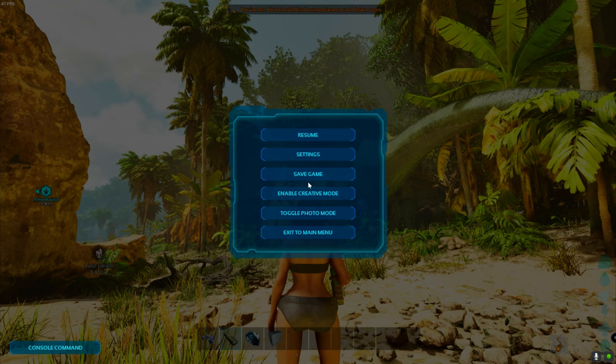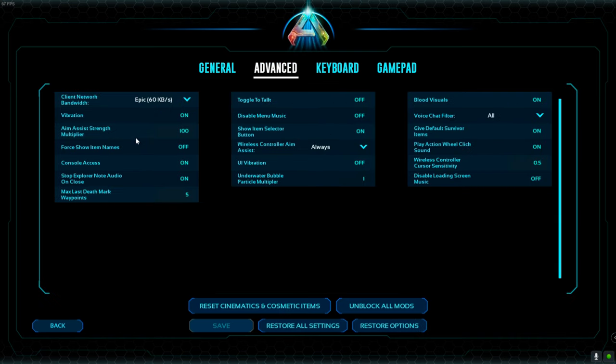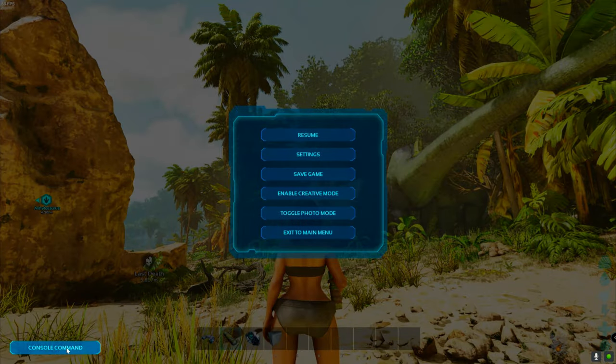Press Escape, then go to Settings. On the top you will see Advanced — click that. You want to press Console Access and have this enabled. Then press Save and press Back. Now you have access to the cheat menu.